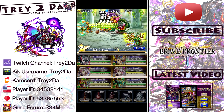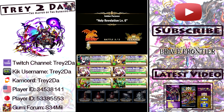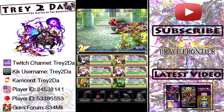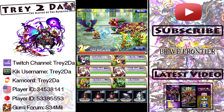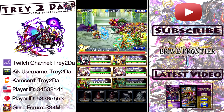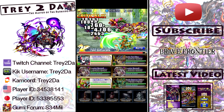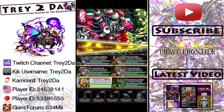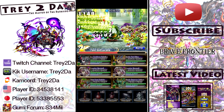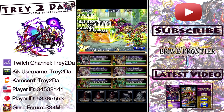Alright, boss belt coming up — make this quick. There she is, Lucana Ziz baby, the god bird Ziz. Alright, how we gonna do this? We just gonna go ahead and paint our Maxwells with Zelban, and we're just gonna start the slaughter. Let the slaughter begin!